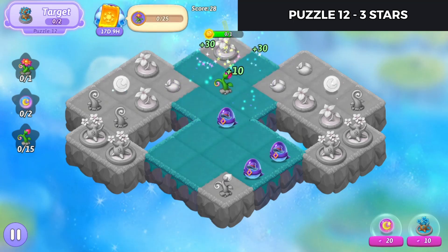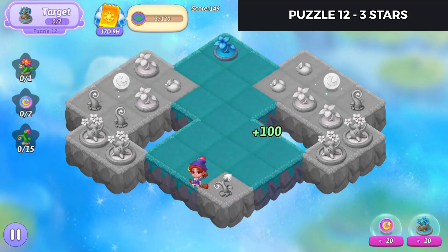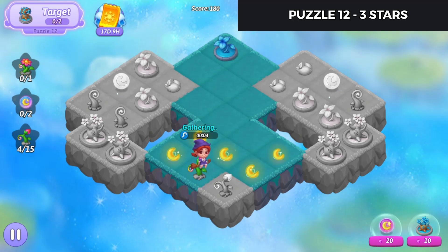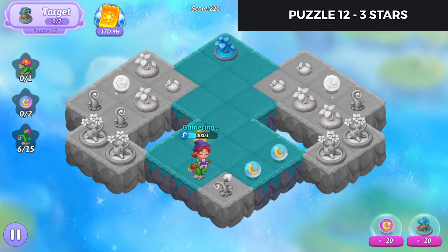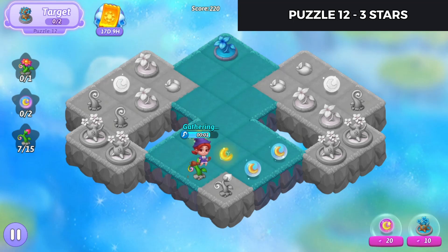Let's start off with that merge. Merge these up and start harvesting. Alright, there's 1, 2, 3, 4. That's 5 harvests there. We'll merge those and put them at 7 harvests.